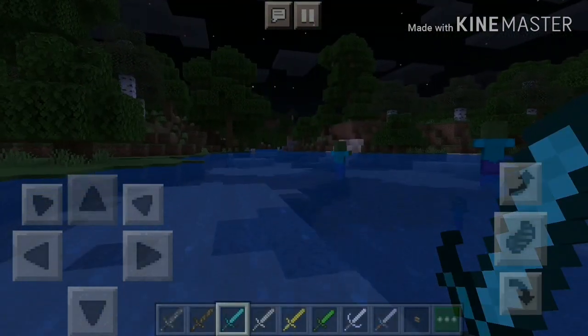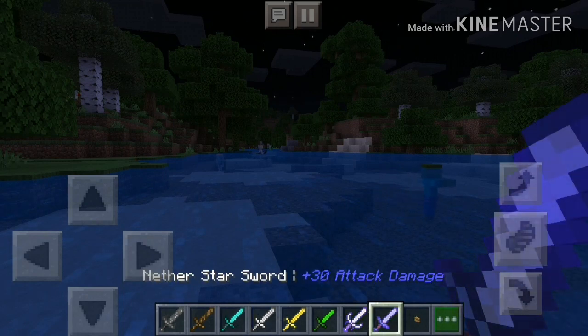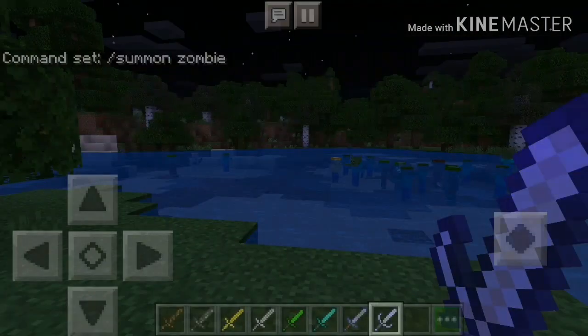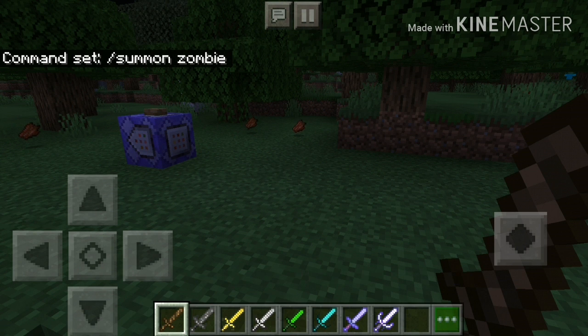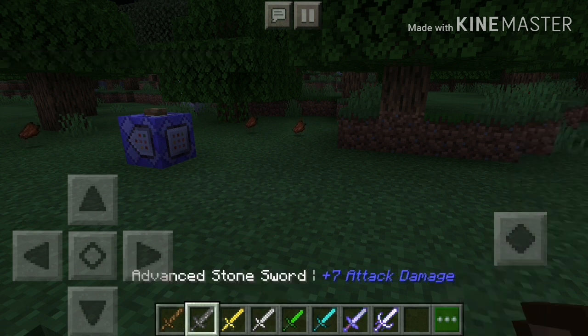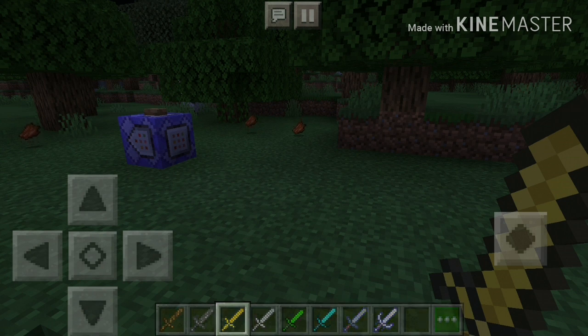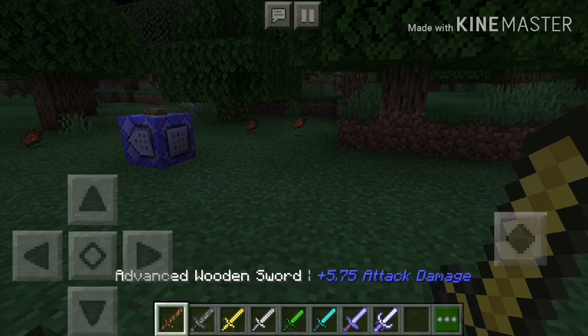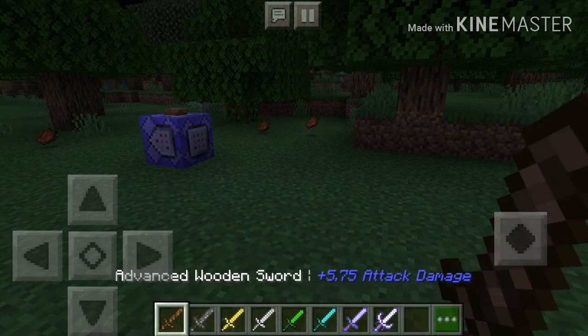So the most OP sword you can get would be the advanced diamond sword. Let me put them down in order from worst to best. Something I noticed that I literally said five minutes ago that was not true — I said the gold sword was worse than the wooden sword. Well, that's normal Minecraft, but in the advanced version, the gold sword is actually better than the wooden sword.